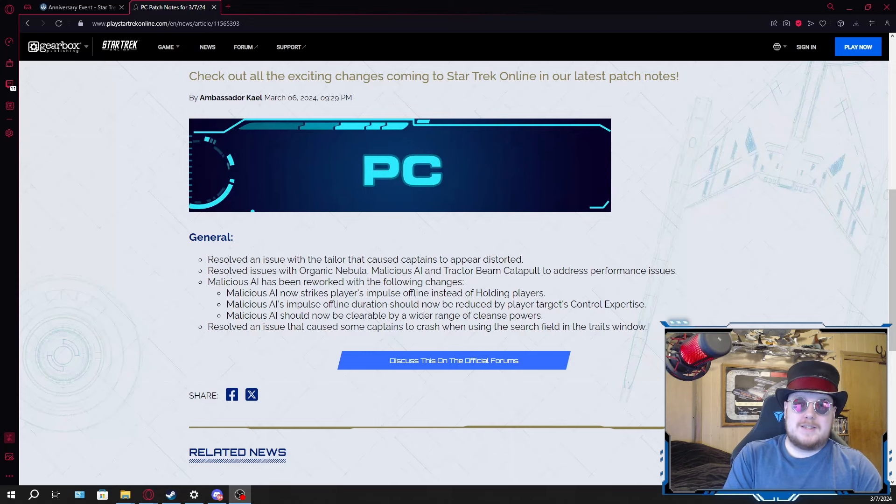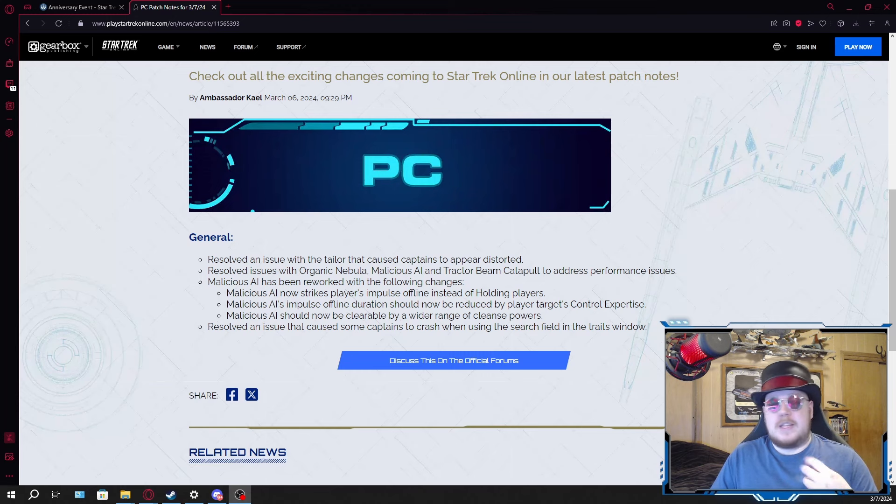The last thing in the patch notes is that they have fixed the new search bar in the traits window. If you're unfamiliar, they introduced a search bar into the traits window so you can actually search for your individual traits — personal traits, lockbox traits, any of the trait windows. But if you had too many traits unlocked on a character it would just crash the whole thing, which was frustrating because the more traits you have the more you want that search bar. This is a feature I've been really wanting in the game for a long time.